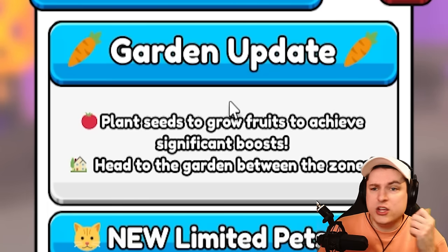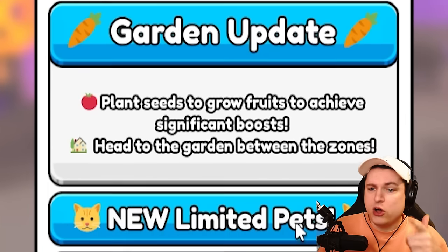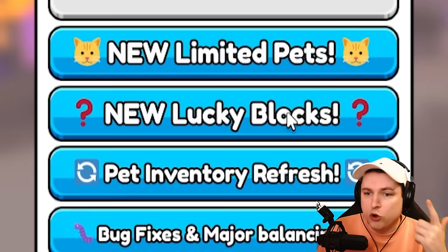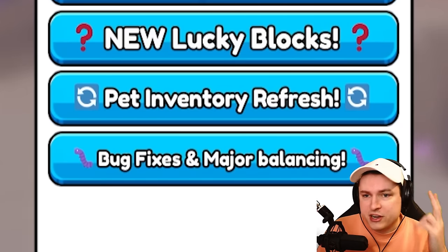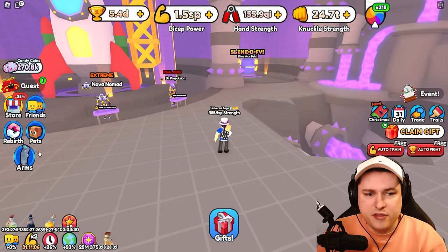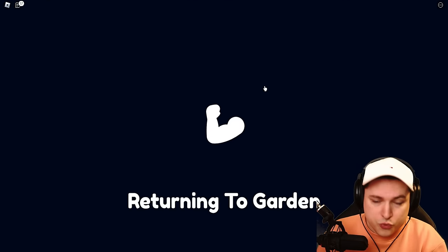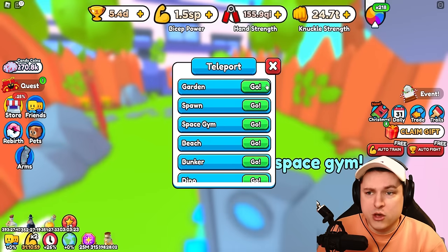So that covers the garden update, where to get the seeds, the new lucky blocks which are insane because we're going to get new pets and new arms from them, the new pet inventory refresh, and the new limited pets. The only thing left is to see how long the seeds take to grow and the 1 million code.